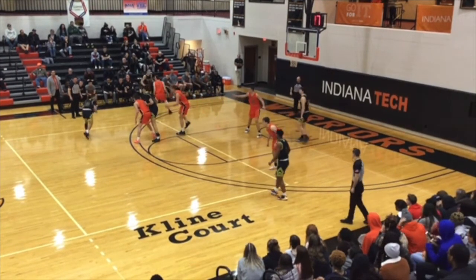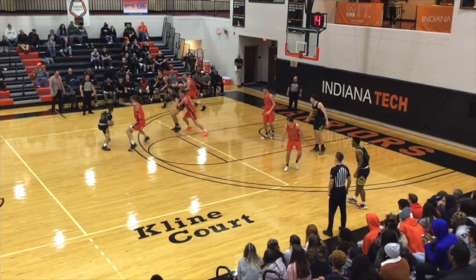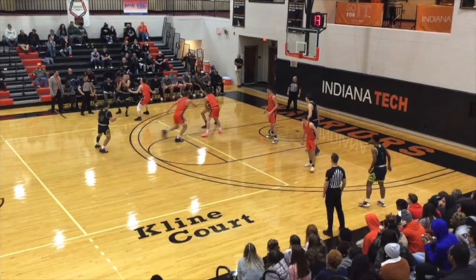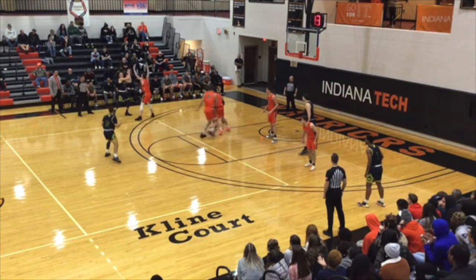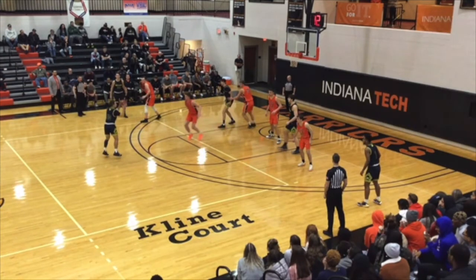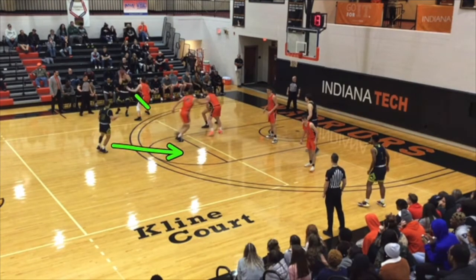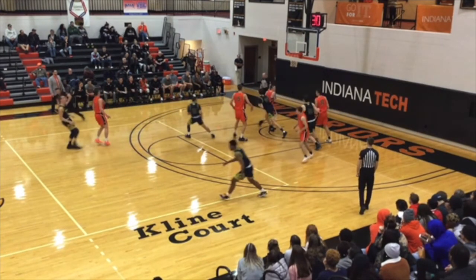Now you run it again to another side, you force a switch. Indiana Tech's going to scram out of it. This is how you beat a scram switch — just cut. Because if Jared's cutting, now he's catching this ball on the run and he's in the lane, now you're drawing help and Jason G's open. They're going to scram out of this initial switch. Jared ends up beating his man with a pump fake because he had to scramble out, but look at how much easier it is if Jared sees the scram going on and cuts — now he's catching it in the lane drawing help and we get a layup.